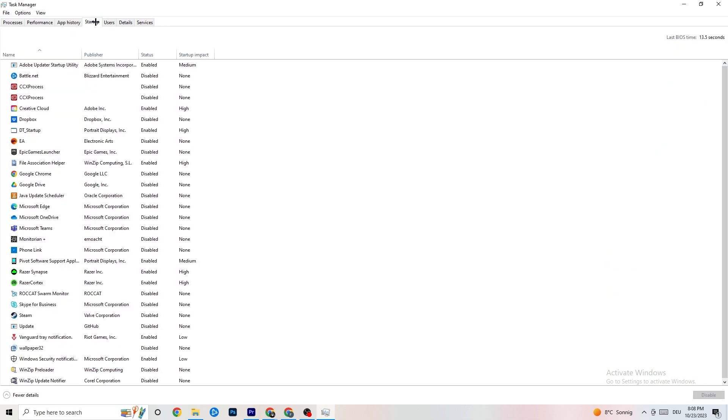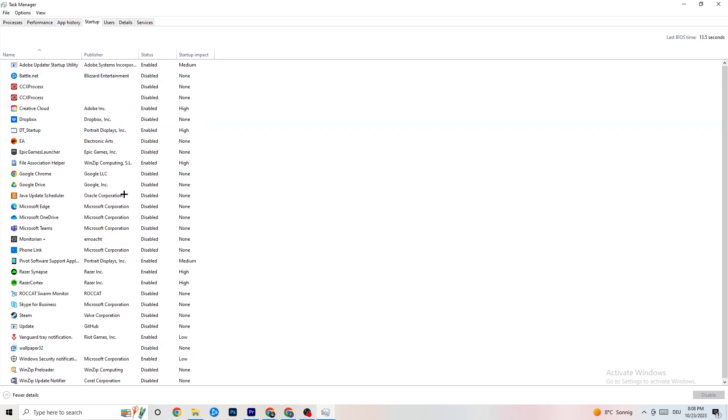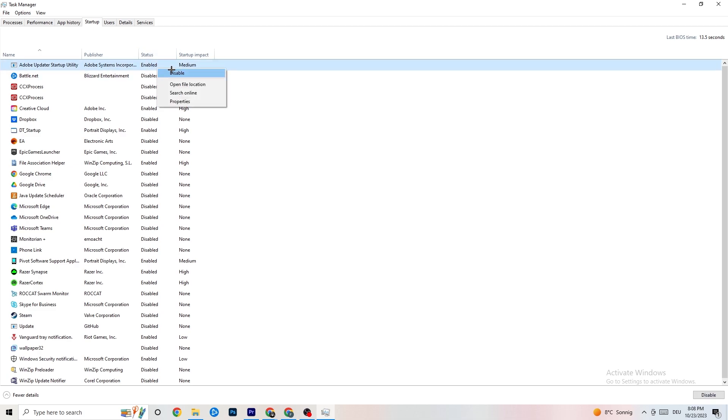Next, go to the 'Startup' tab in Task Manager. As you can see, I've disabled nearly everything. I want you to disable every single program that is auto-starting in the background, just to decrease your GPU or CPU usage. Right-click any program you don't need and click 'Disable.' Do that for every program currently running that you don't need. That's everything for Task Manager — close it out.